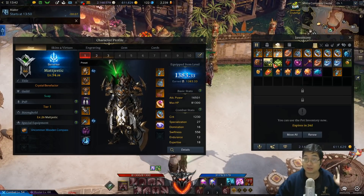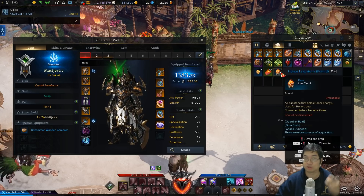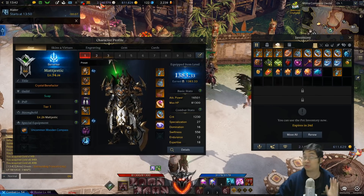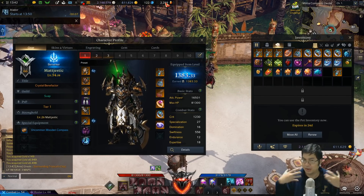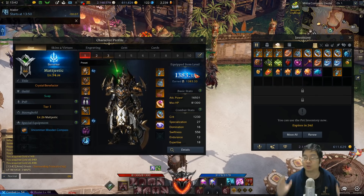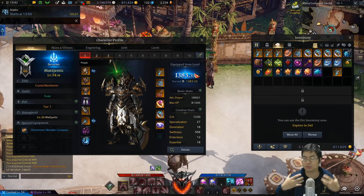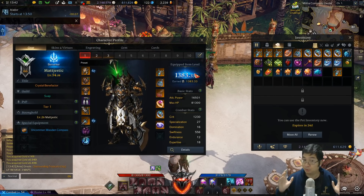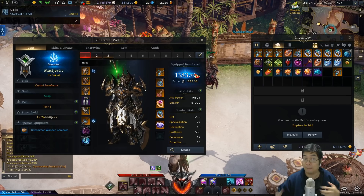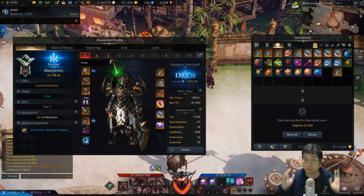The bigger focus of this video is about preparing the leapstones, different resource items, a lot of silver, honor shards, and everything you want to have ready for a massive jump after you get to 1370. It's very important you prepare these concepts and tricks beforehand so you get a massive boost to your item level and progression after reaching 1370.